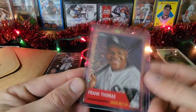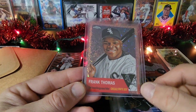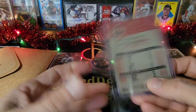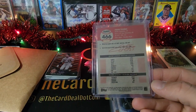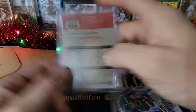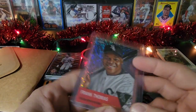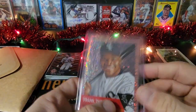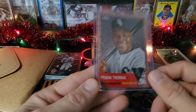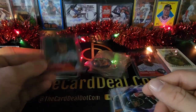My first one-of-one ever — and I've been collecting my whole life. It was last year's Archives, the 1953 design, gold border with the red here. On-card auto, one of one. I was pumped. I may get that card just authenticated in a slab for protection, but I'm never gonna sell that card. It's just staying with me forever — my daughter can have it. Hopefully she doesn't sell it for a car or something when I hand it down. I have a couple of these and I was like, do I do the rainbow on this? It was just there so I grabbed it. I'm kind of partial to this 53 design, so I picked that up.